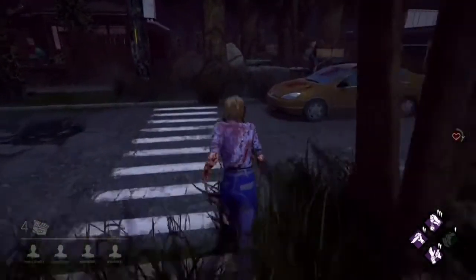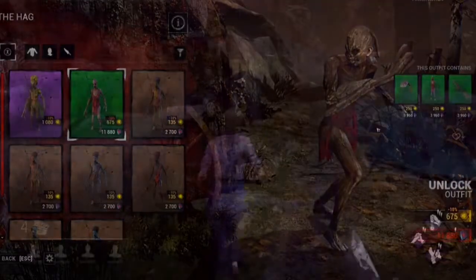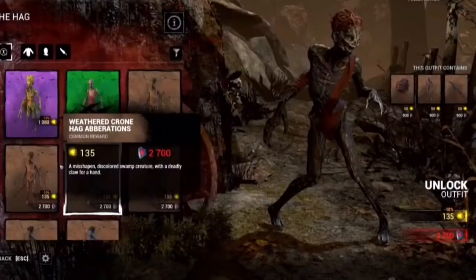The next one is Wood Witch Petrification — this is the little red dress everyone was wanting for the Hag. It's able to be bought with Auric cells or Iridescent Shards. It's got a little dreadlock ponytail which is cool, though I'm not entirely keen on this cosmetic. The remaining Hag cosmetics are reskins of her default outfit, also available with Auric cells or Iridescent Shards.